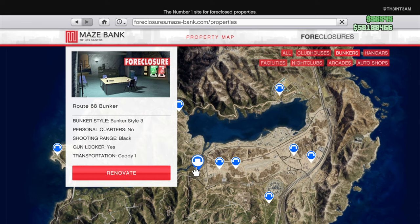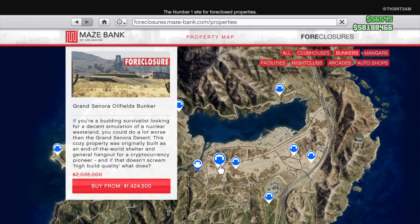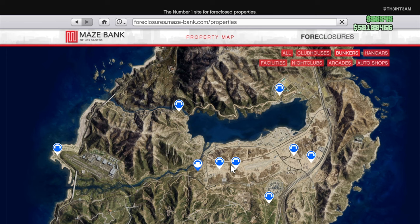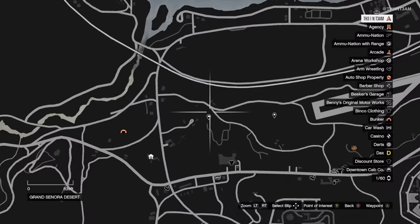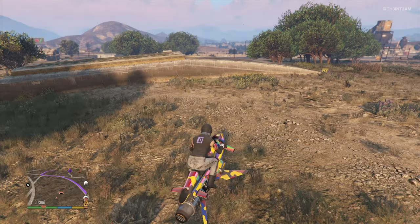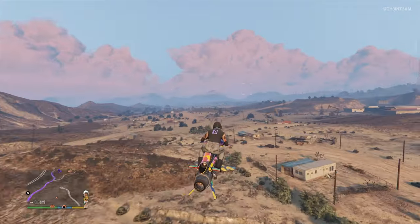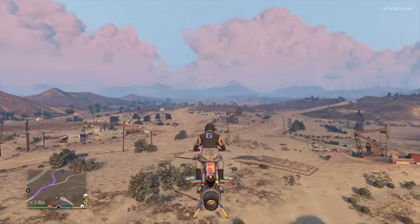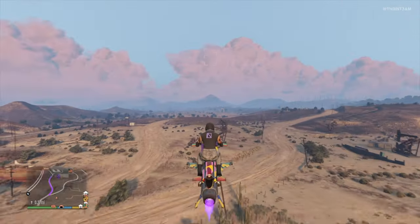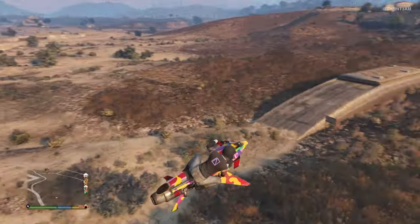Starting with the three grouped to the west, we have the Route 68 Bunker costing slightly under two million, the Grand Sonora Oil Fields costing slightly over two million, and the Grand Sonora Desert Bunker also costing slightly above two million. We traveled to all three to show you how close these bunkers actually are to each other. They're all decently positioned in the center of Blaine County, and as already shown, all of them are close to several businesses and points of interest. This is a more trafficked area, so you'll have to be on the lookout for griefers in public lobbies.